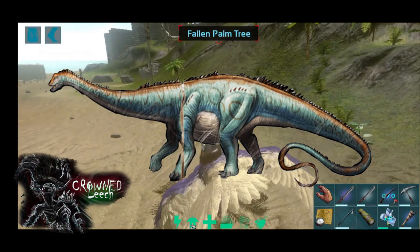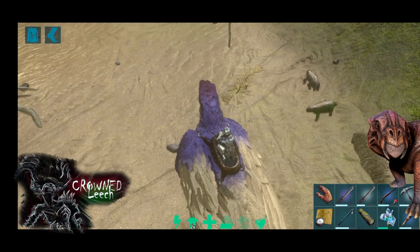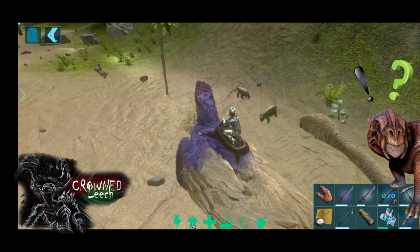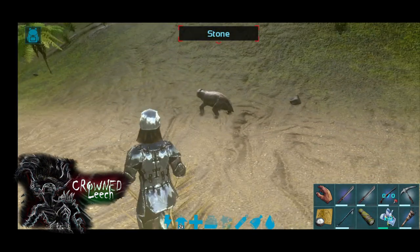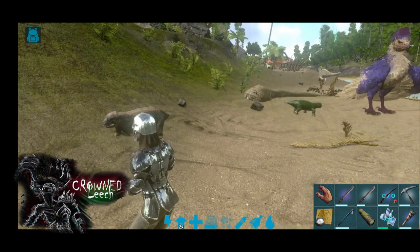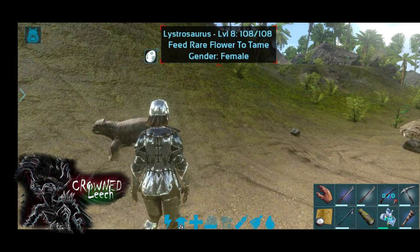These are little Lystrosaurus — you can call them that. They are little dog-like creatures and I'm going to tame them not with wild berries but with rare flowers.